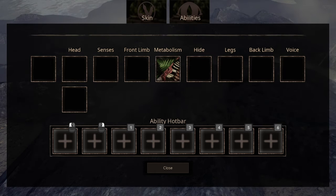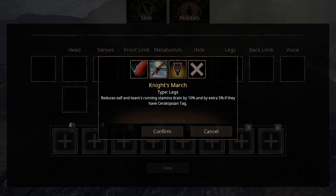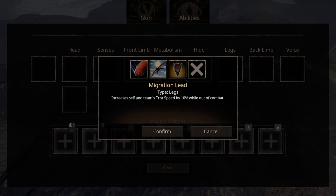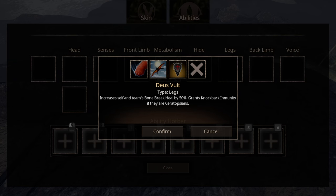For Leg abilities, we have three options. The first is Knight's March — it reduces the group's stamina drain when running, and apparently also works when solo. Gotta fact-check that. The second ability is Migration Lead, which only does good stuff when you're out of combat. The third ability, Deus Volt, increases Bonebreak and heal, and grants knockback immunity — if you are a Ceratopsian, of course. Nepotism at its finest.